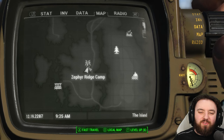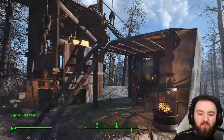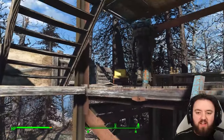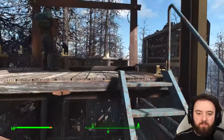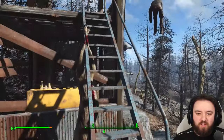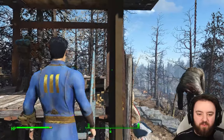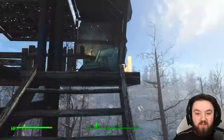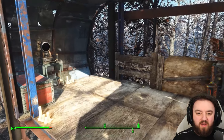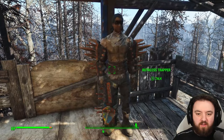The fun continues in Far Harbor, where at Zephyr Ridge Camp you can find a raider that has a fat man and two mini nukes — and not only that, he actually tends to respawn quite a bit. The only thing you'll have to deal with is the possible glitchiness of trying to get up the stairs. There's also a mini nuke already sitting here.